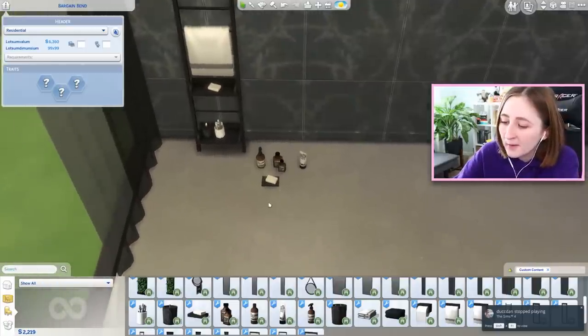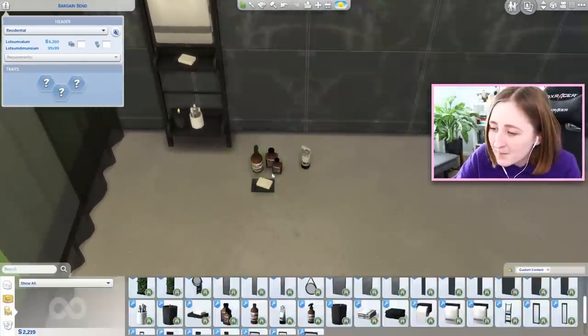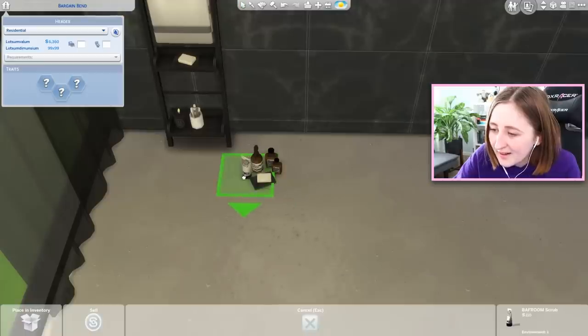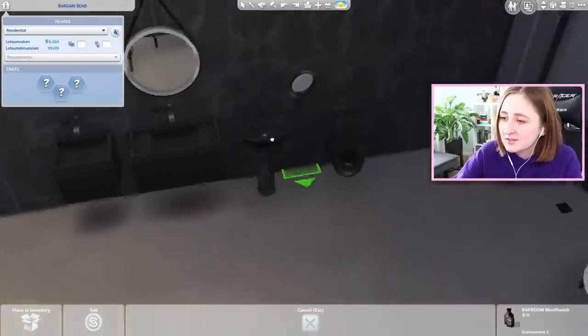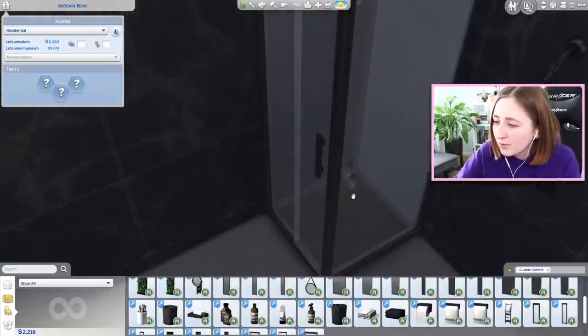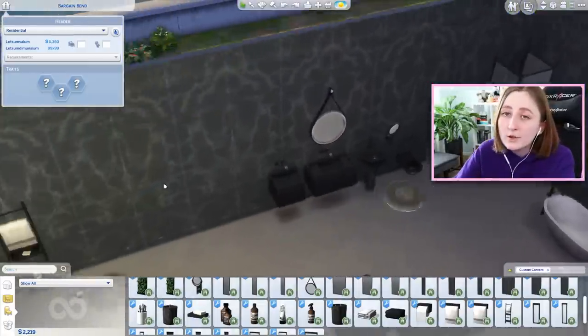It's fun because when they're all separated like this - if this were EA, it would come as one object that's like all of the things attached together, enormous, and you can't put it places. This way you could very easily just snap one little item - like put some shampoo on the floor of the shower. That kind of ruins the vibe of a fancy shower, but you know what I mean.